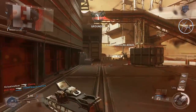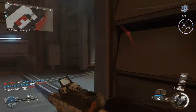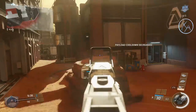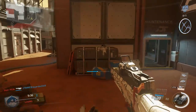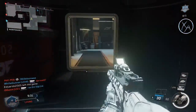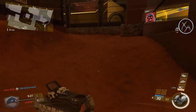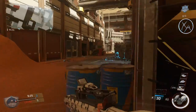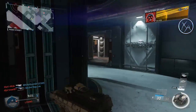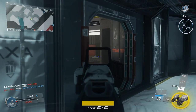Before we get into the weapon balancing — which is the part I want to focus on the most — we got a bunch of bomb sites moved in search and destroy. They did this just to adjust the balancing a little bit; they felt like one side had too much of an advantage on some maps. Bomb sites got moved on Precinct, Frost, Throwback, Scorch, Breakout, and Retaliation. I'm not much of a search guy, so I couldn't really show you the before and after, but the patch notes describe exactly where they moved each bomb site if you're interested.